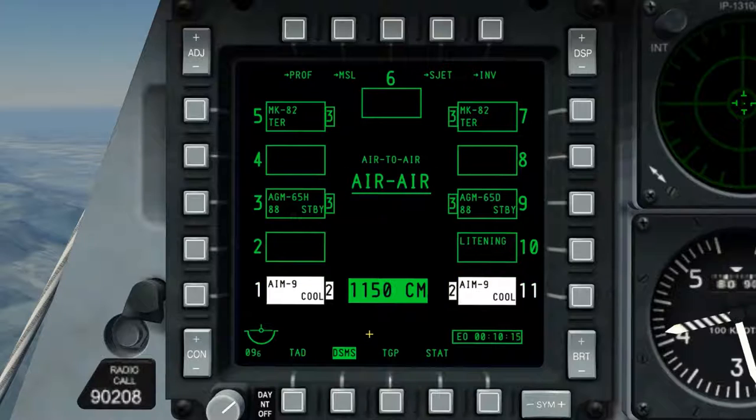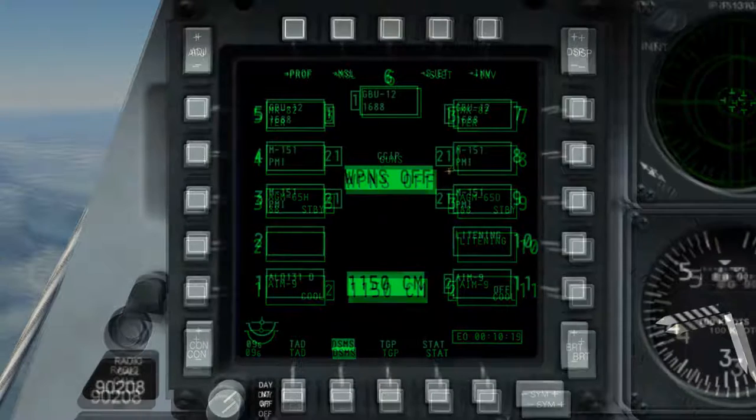As I switch the master mode into air-to-air, we're able to see their state changes accordingly. In the lower section of the center display, we can see 1150CM — this is our current ammo count and type for the GAU-8 main gun, being 1150 rounds of combat mix. Above this, we see 'weapons off,' which is our current weapons profile. Since I have none selected, it says weapons off. Above that, we have our master mode, currently CCIP.